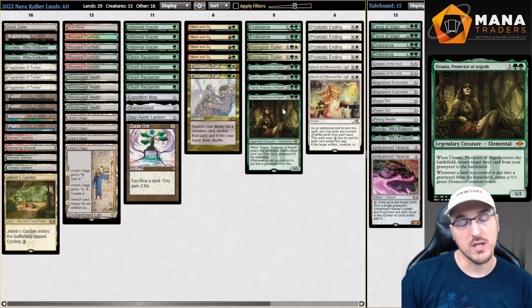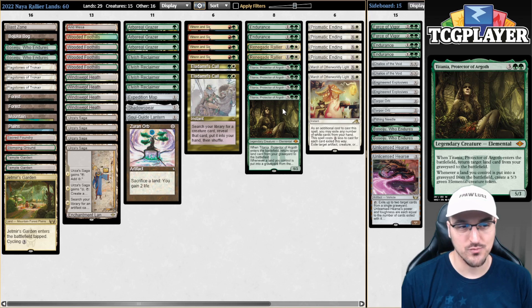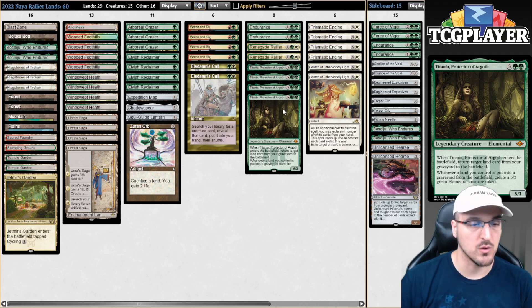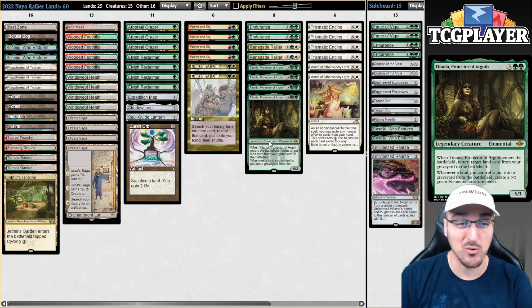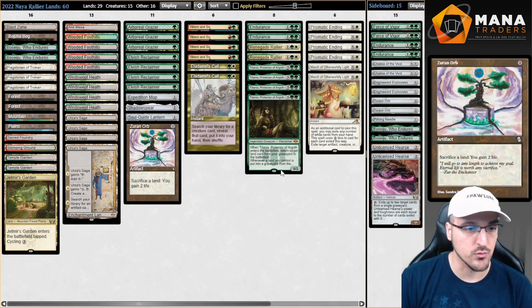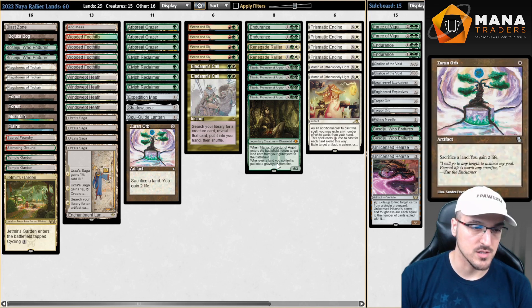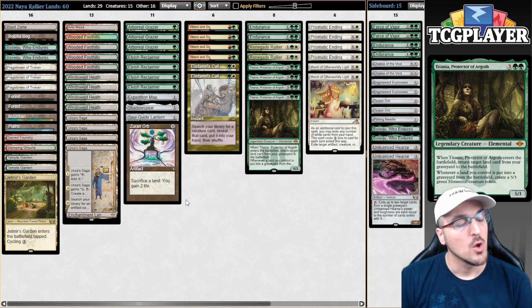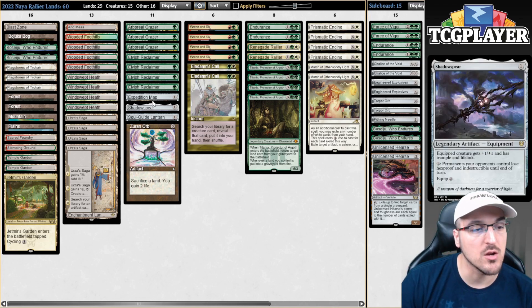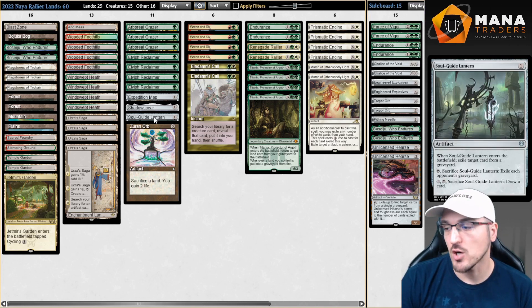This is also a way that you can go over the top of most decks. If you manage to resolve a Titania with Surin Orb in play, I don't think there's very many decks in the format that can beat you gaining like 10 or 12 life and then making basically 50 power out of nowhere. It can get really out of hand when you combine it with Fetchlands. We also have access to Soulguide Lantern, Shadow Spear, and Expedition Map — these are our one-off tutor targets that we can find off of Ursa Saga.